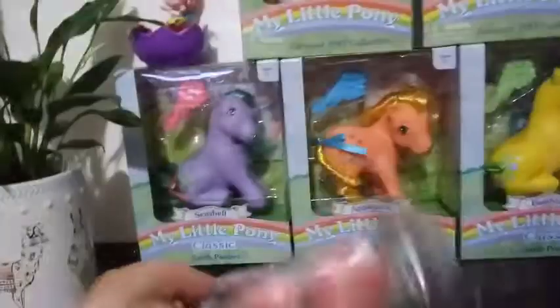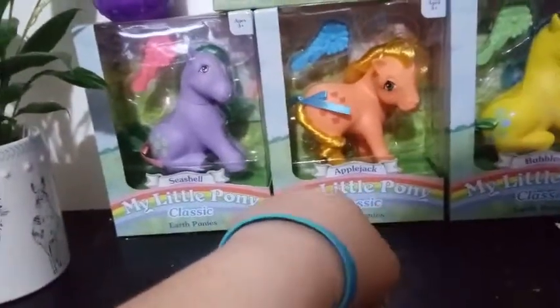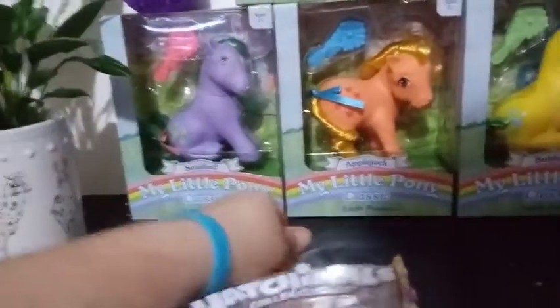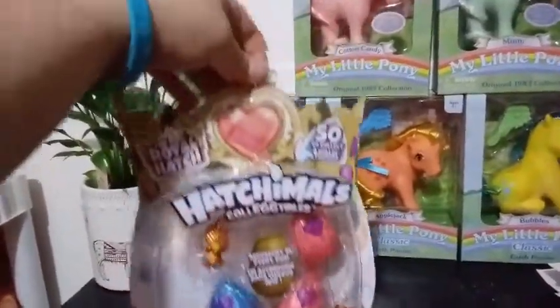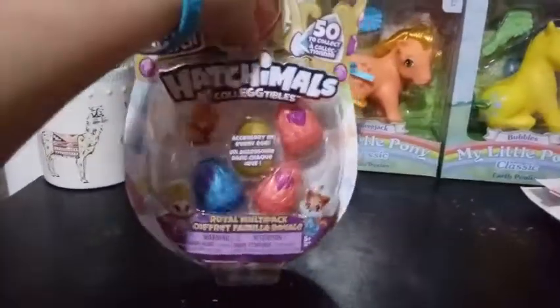I learned that there are two waves to this series - the Royals, the Royal Hatch, and then the Royal Snowball. So I guess they're not all coming out at the same time. If you can see, the package itself is like this crest, and then there's a heart on the top, and it almost looks like a crown. So it's pretty cool. I'm going to get this open and I will be right back.